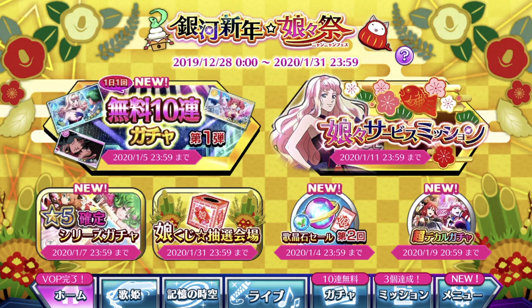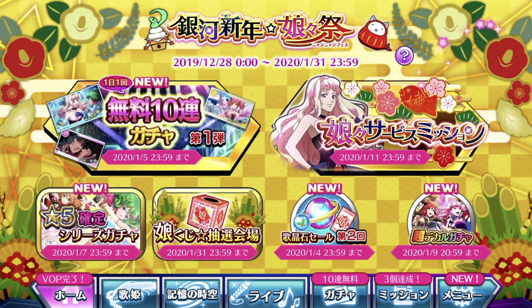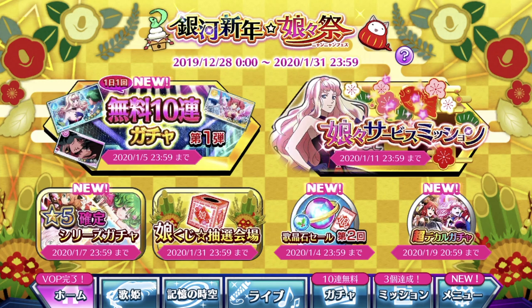If you guys are still not familiar with how the Nyang Kooji tab works — oh my goodness, where have you been? These are all shortcuts to what they are featuring right now that is brand new: the free gacha pool, the guaranteed 5-star episode plate pools, the Nyang Kooji box, the discounted packs, the 7-star gacha plate pools, and the Nyang Nyang missions, which are brand new. If you want to know what the missions are, I have already translated them — they are on my YouTube Facebook page, the link is in the description down below.